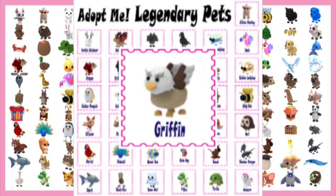The griffin is a legendary pet in Adopt Me that can be bought as a game pass in the pet shop for 600 Robux. After purchasing the game pass, you will find it in your inventory. The griffin is one of the pets in the pet shop that is permanent.